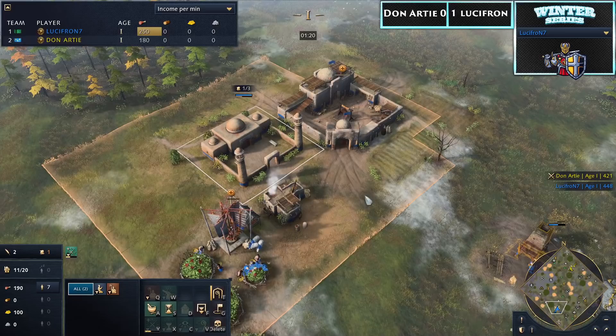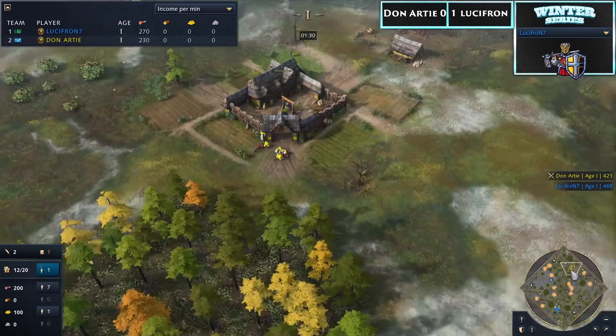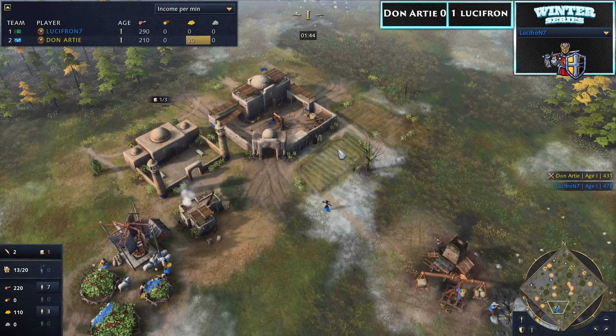There is actually a build order for Delhi where you rush out your landmark with around seven or eight villagers and then go for professional scouts — it takes about two to three minutes. You get increased mosque time but a reasonable timing with professional scouts and can contest at least two of those deer spots. That could be an option.